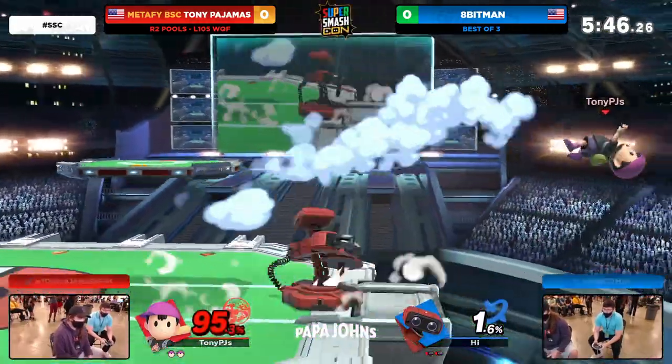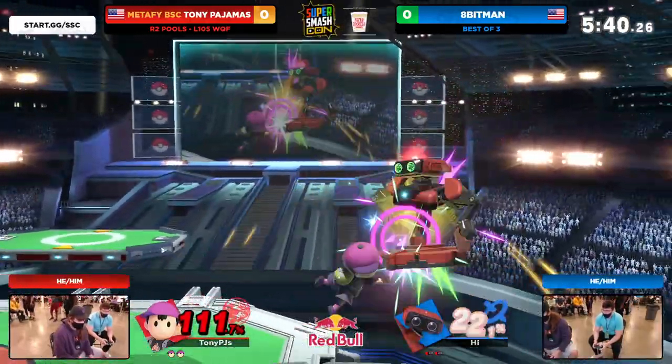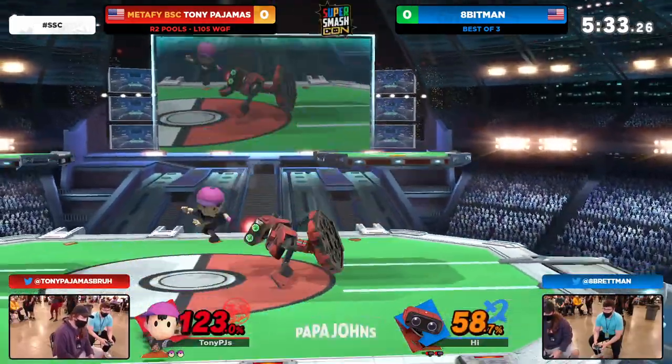That was a great conversion by 8-Bitman — he did not have a jump but somehow found a safe landing. The gyro combos are always sick from 8-Bitman. I'm really interested to see what Tony Pajamas can do with that too, because Ness's item gameplay is a little bit underrated given how floaty he is.